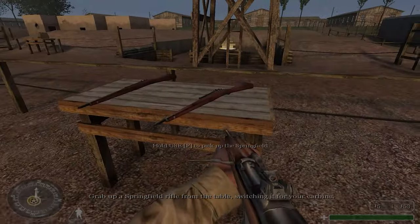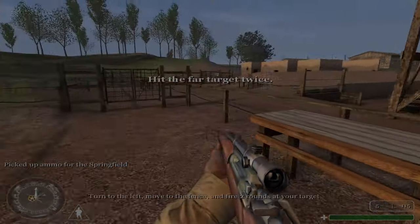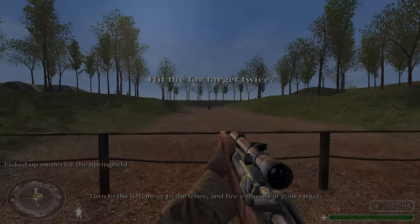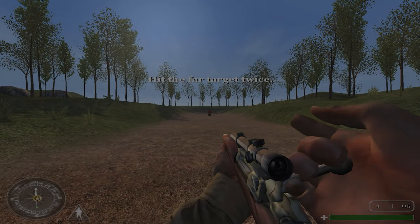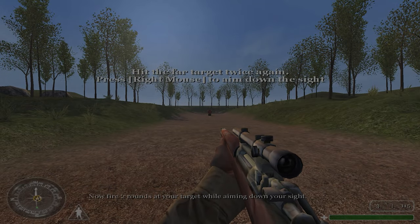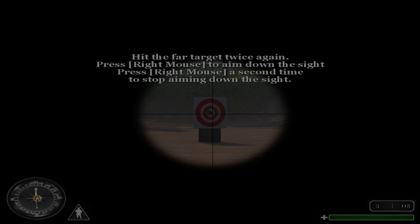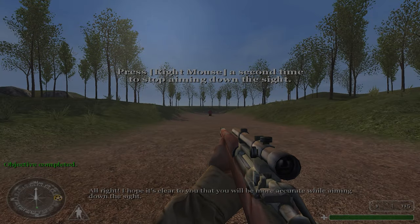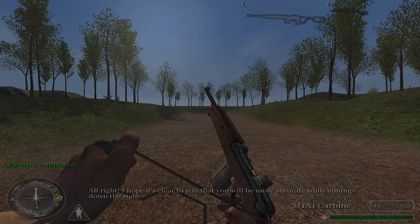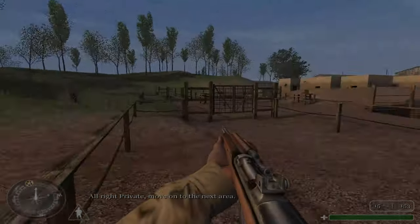Grab a Springfield rifle from the table, switching it for your carbine. Turn to the left, move to the fence, and fire two rounds at your target. Now fire two rounds at your target while aiming down your sight. It should be clear that you will be more accurate while aiming down the sight. All right, private, move on to the next area.